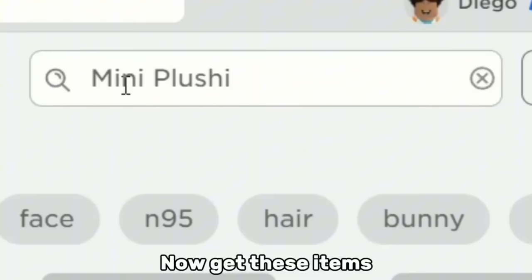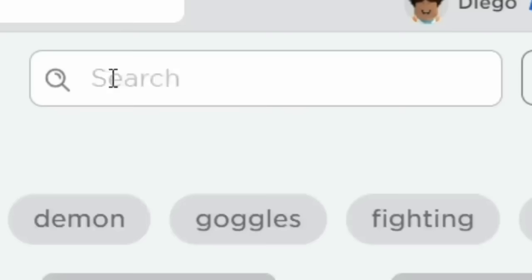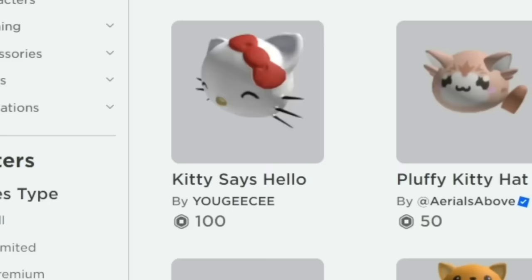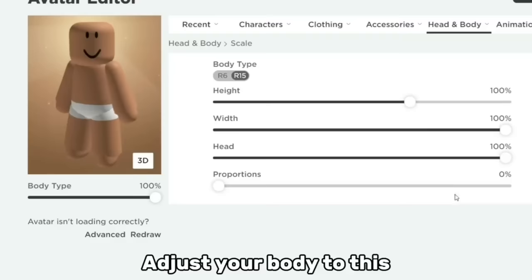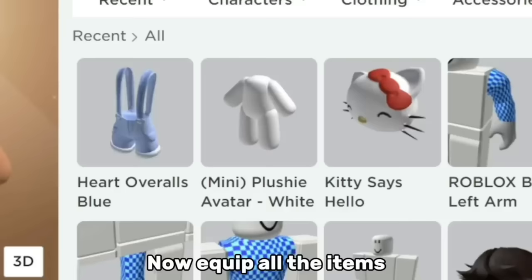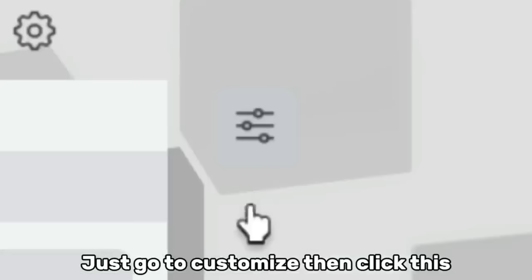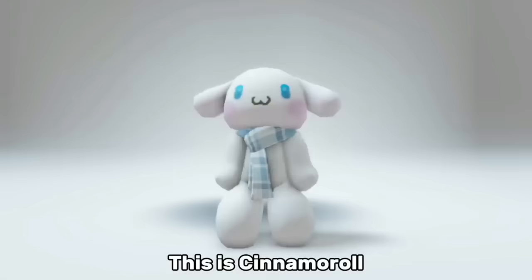Now get these items. Equip the bundle, then remove its head because this bundle has a big head. Adjust your body like this. Now equip all the items — if it looks off, just go to Customize and click this, then copy what I do. And there you go. If you want to be Cinnamoroll or Pompompurin, just copy what we did for the body, then equip these items. This is Cinnamoroll.